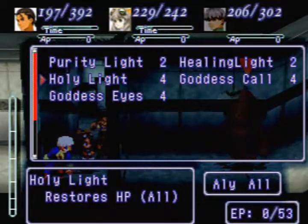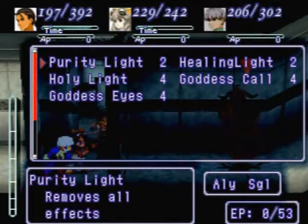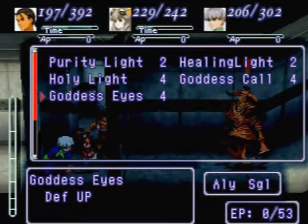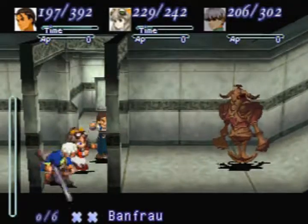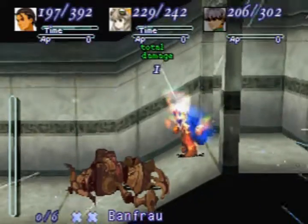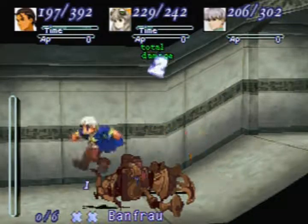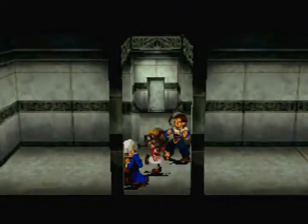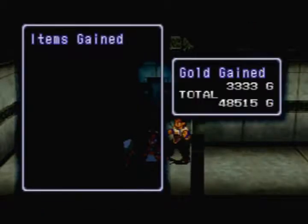We haven't really used Billy's attacks yet, not that it really matters because right now he doesn't have any HP. Let's use Benfrau again. Boom, in the face — apparently that did work. I guess these guys have, like, 4 HP or something. Let's hope we learn something after this. Tenbu! Nice!